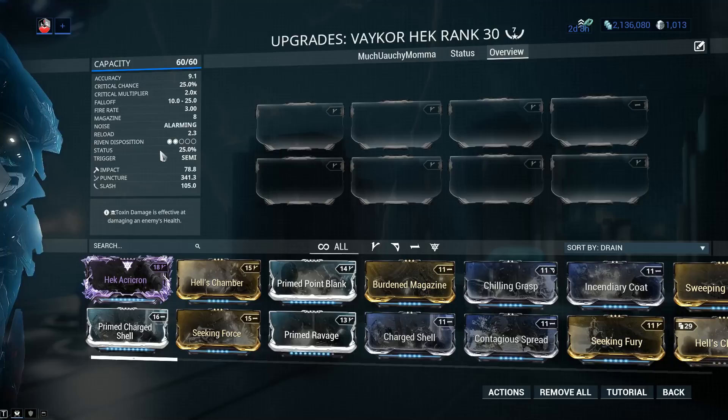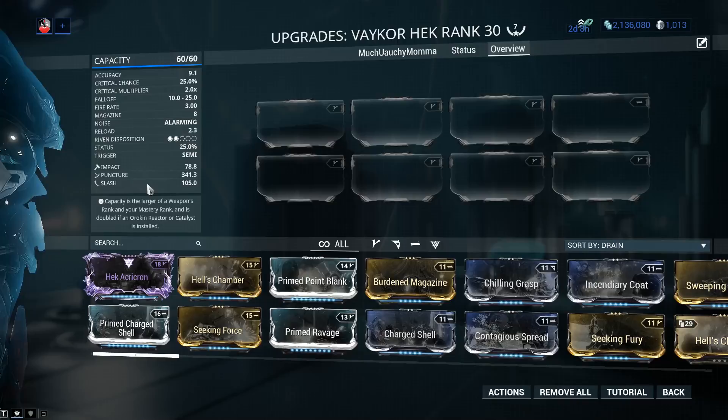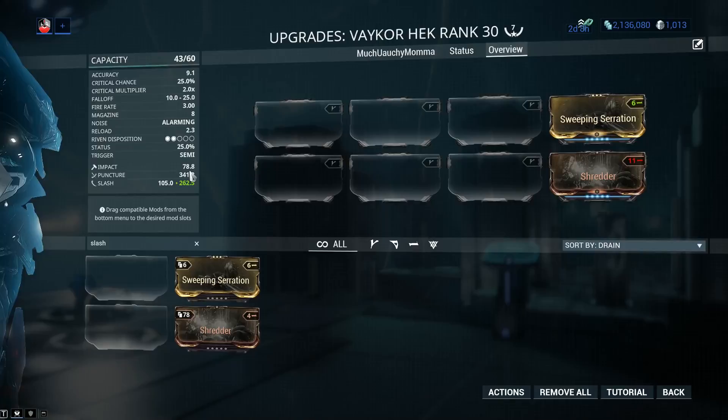Now let's take a look at the damage. This is identical to the regular Hek - Impact, Puncture, and Slash with the same values and same layout. The problem is that even with Sweeping Serration or Shredder, I'm still not going to get my Slash to a higher value than the Puncture, so that's a bit of an issue when it comes to status effects.